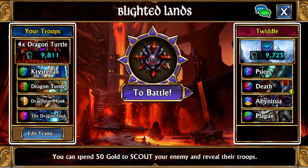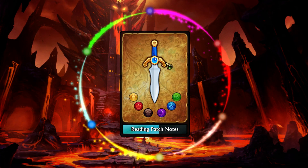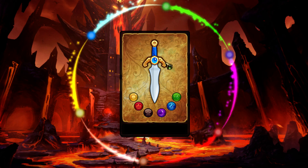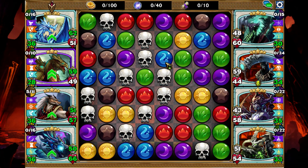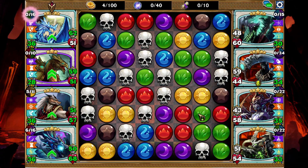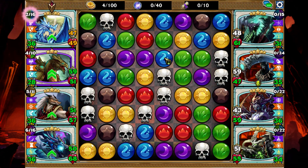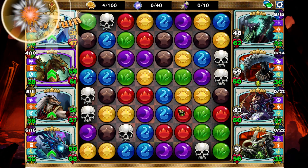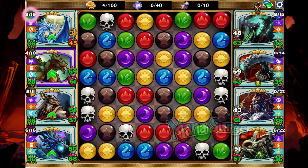One thing to note is that Submerge does last forever, with two exclusions. If it ends up taking a Skull, it will break out of Submerge, and if it casts an Ability, it will also break out of Submerge. But in this case, this creature creates a Submerge from casting its Ability, so technically the only way this creature can leave Submerge is either from getting Dispelled — from something like Whisp — or from taking a Skull, which if it's not anywhere near the first slot, will basically never happen.